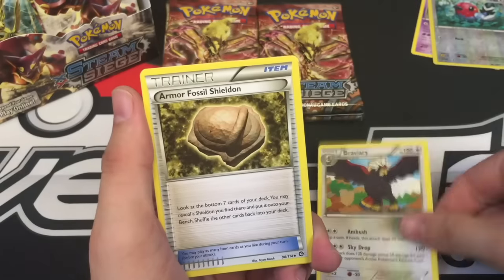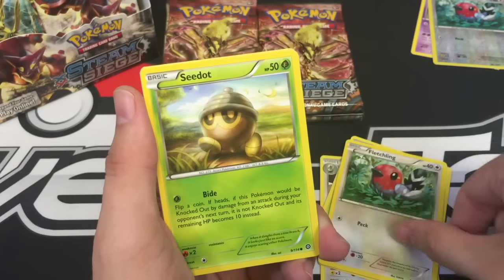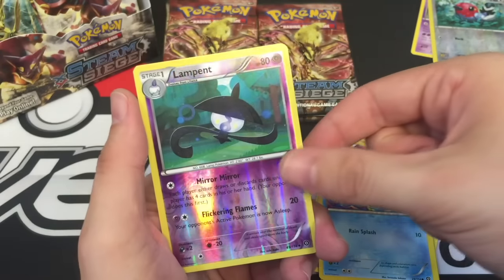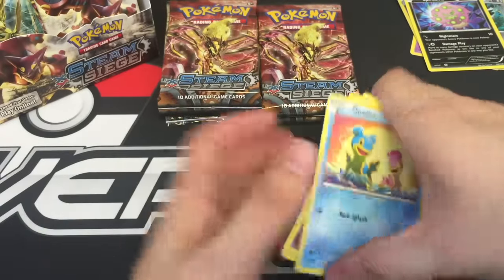Pack 2: Braviary, Armor Fossil Shieldon, Nuzleaf, Fletchling, Seedot, Drifloon, Merrill, Shellos, Lampent Reverse, and a Spiritomb regular rare.